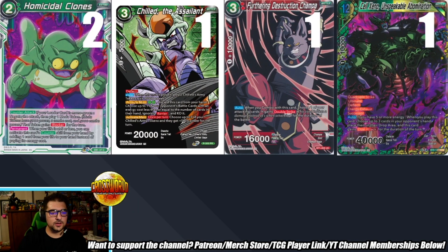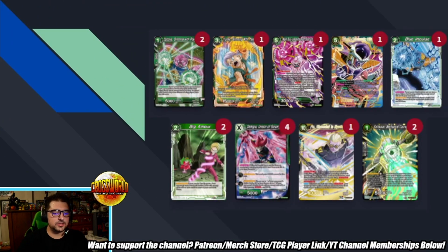Finishing up the main deck, you also have Cell Xeno as a win condition, Champa, Chilled for some barrier removal, and Homicide Clones as a very strong green negate.